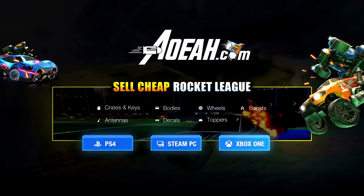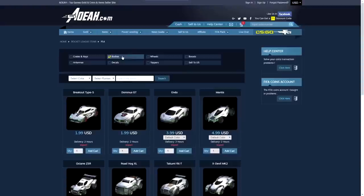If you guys are looking to buy some of the cheapest tradable Rocket League items, then head to the first link in the description and use code JAKERS at checkout for a discount.